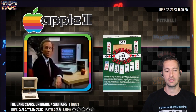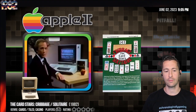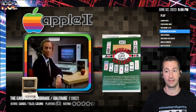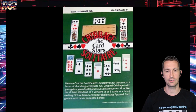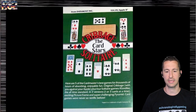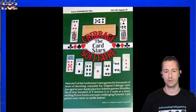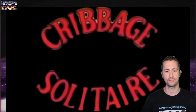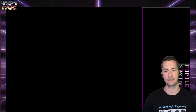We're still on the Apple II and this is Card Stars: Cribbage and Solitaire. Let's play some card games. This is Cribbage and Solitaire — not super familiar with Cribbage. Five of the Card Masters' best games: we got Klondike in two versions, Picture Frame, and Super Challenging Pyramid. Card games were never so terrific before, at least that's what they say on the box.